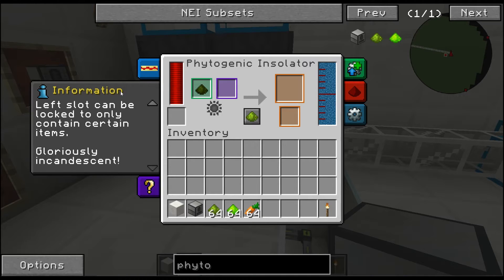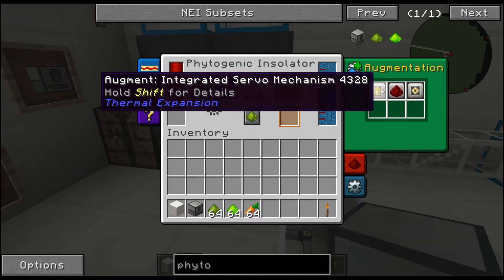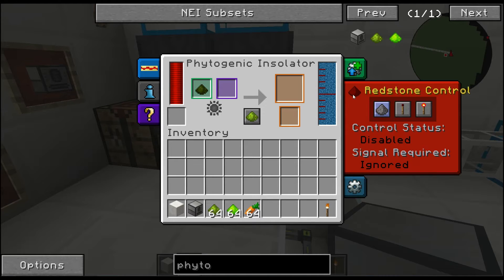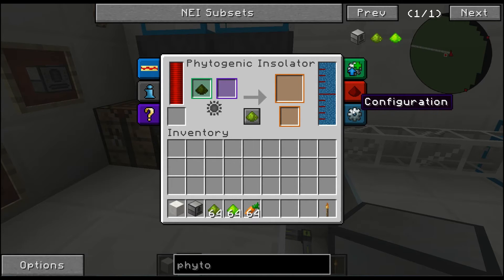Our information says it infuses nutrients and light into plants using Redstone Flux — not exactly organic farming. The left slot can lock to only contain certain items. There's the tutorial tab, and we have the standard augmentation three of course, which allows automatic output of the device, redstone control, and configuring the sides.